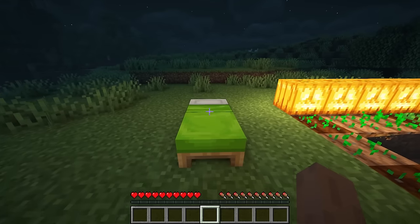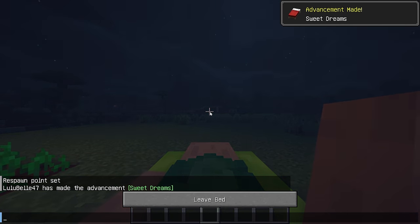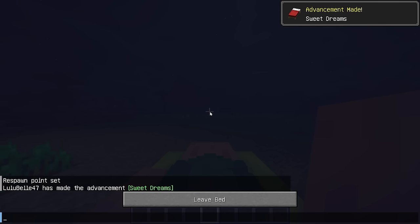Sleep Time is a mod that makes Minecraft more realistic — when you go to sleep, time in Minecraft will speed up; for example, plants will grow faster.